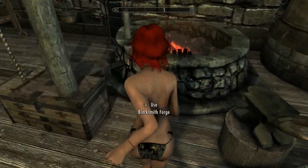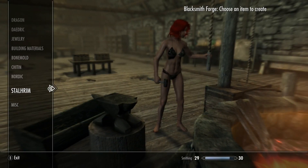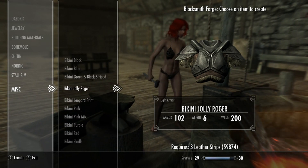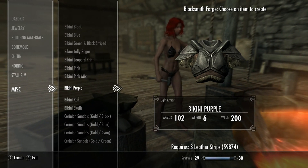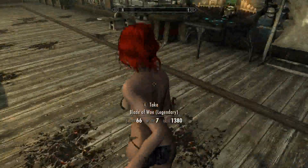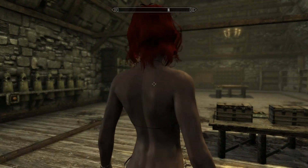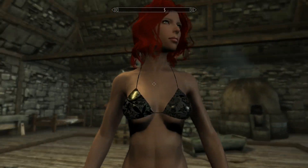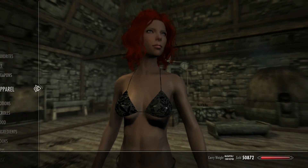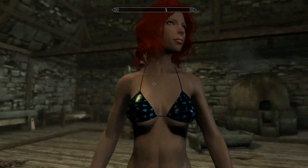There's also a 7B version if you want to download that too. You just craft all of these using leather strips pretty much. They give a decent amount of armor for just being bikinis, but they look pretty good. You can pick whatever color you want and they have a really nice texture to them.